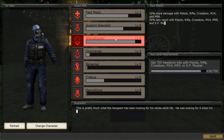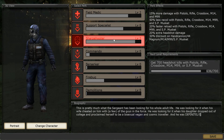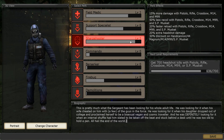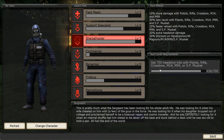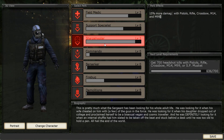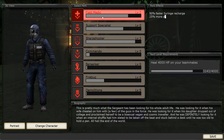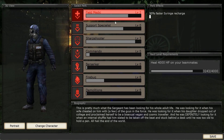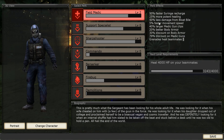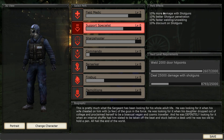For example, sharpshooter level 2 — I need 700 headshots with pistols, rifle, crossbow, and M14M, and I've nearly got it. The great thing about this perk system is that you can change it in between rounds, so especially in multiplayer, if your field medic drops out, you can always change to a field medic between rounds. Each individual perk gives you a lot of good stuff, and because my field medic is level 2, I've actually got quite a lot more benefits. When you start off at level 0, it doesn't give you an awful lot.